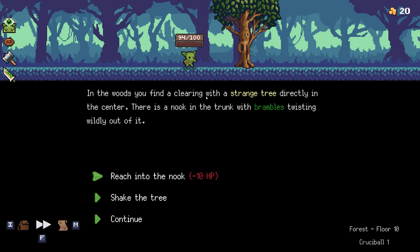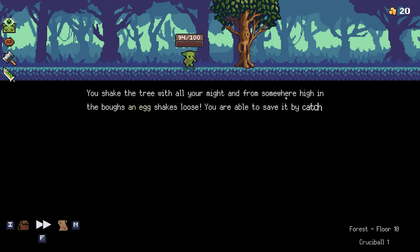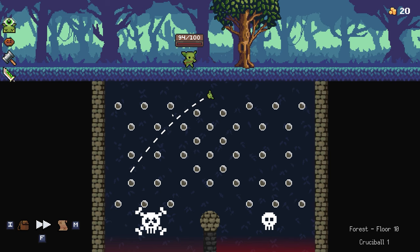In the woods you find a clearing with a strange tree directly in the center — there is a nook in the trunk with brambles twisting wildly out of it. Options: reach into the nook, shake the tree, or continue. Let's risk it and shake the tree! You shake the tree with all your might and from somewhere high in the boughs an egg shakes loose — you're able to save it by catching it in your satchel. We have an egg now, y'all.